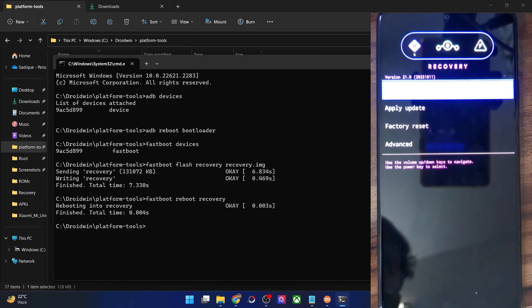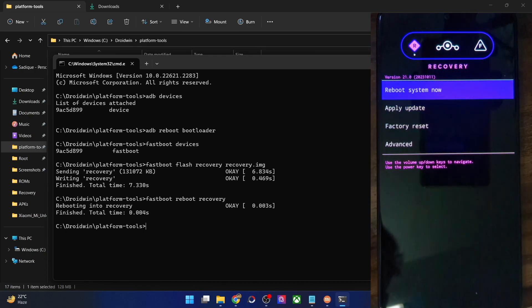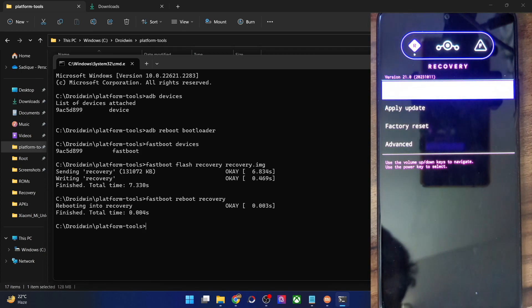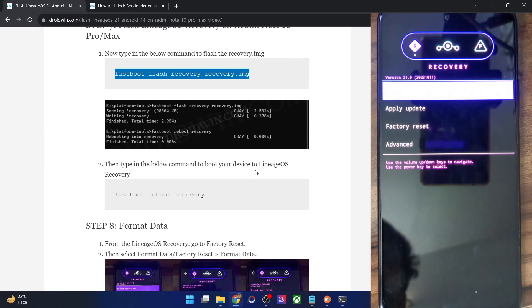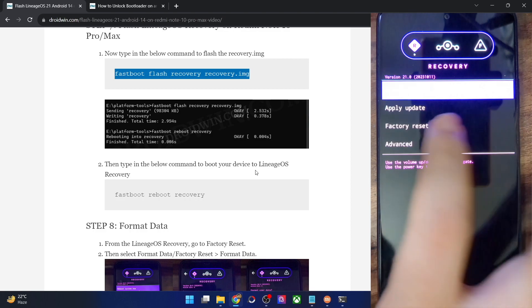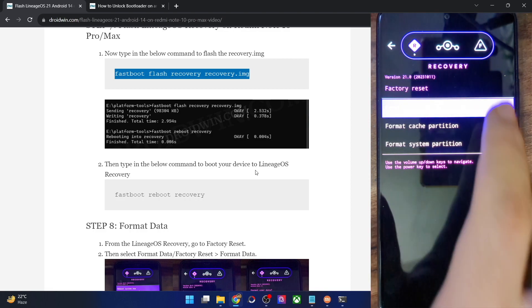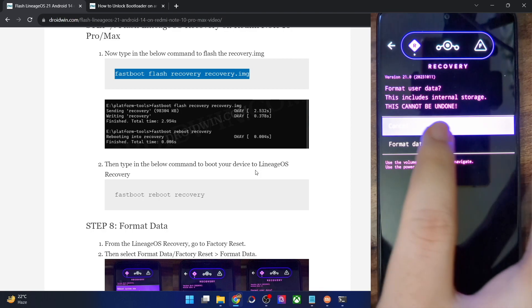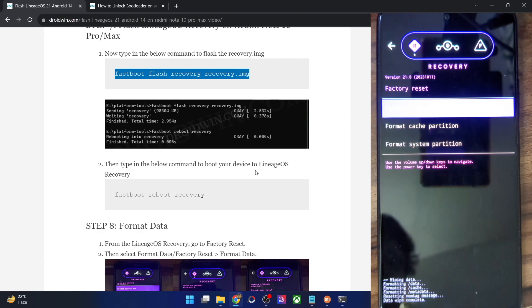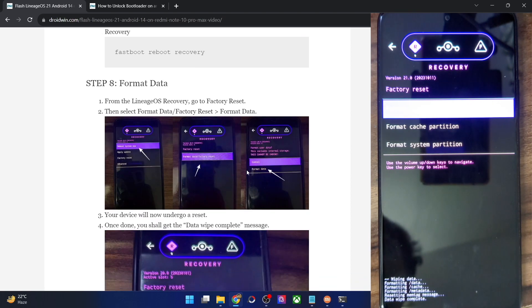Once flashed, type 'fastboot reboot recovery' to reboot into the LineageOS recovery — this takes about 8 to 10 seconds. You should now see LineageOS Recovery version 21 based on Android 14. First, do a Format Data wipe — this will erase all data from your phone. Go to Factory Reset, select Format Data/Factory Reset, confirm, and wait for the 'Data Wipe Complete' message.